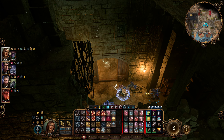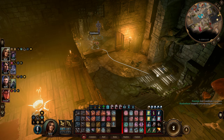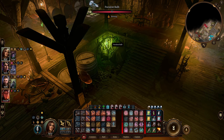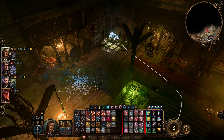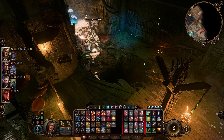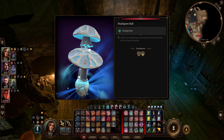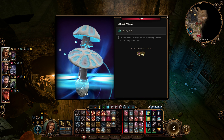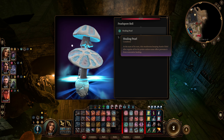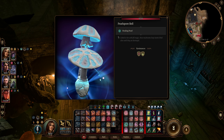The Wooden Wall cast Vicious Mockery. What do we got going on in here? Do I see Auntie Ethel anywhere? Purulent Bulb. Barrel Stock. So there's some environmental hazards over here. What is this? Pearl Spore Bell — what is that? Linked to her with fel magic. These mushrooms keep Auntie Ethel alive until they are destroyed. At the start of its turn, this mushroom regains all its hit points unless some effect prevents it from restorative healing.